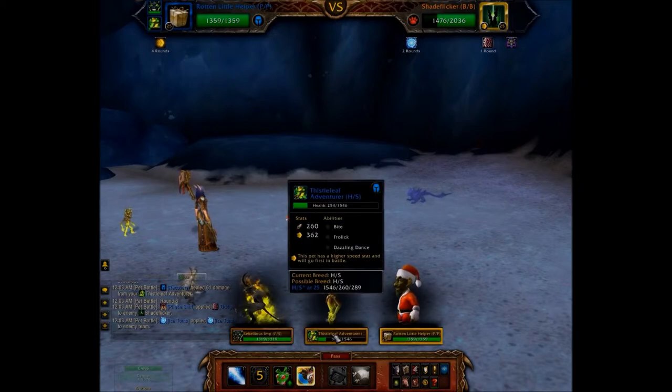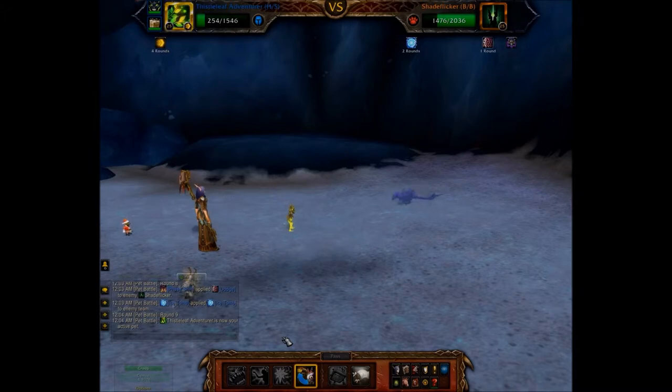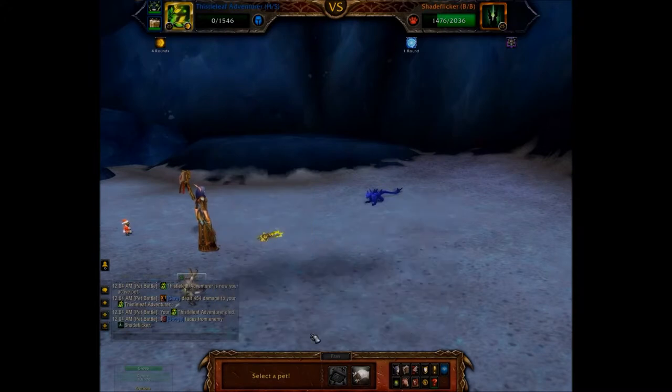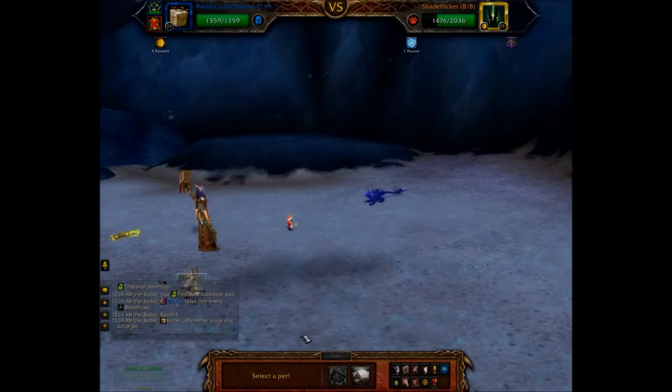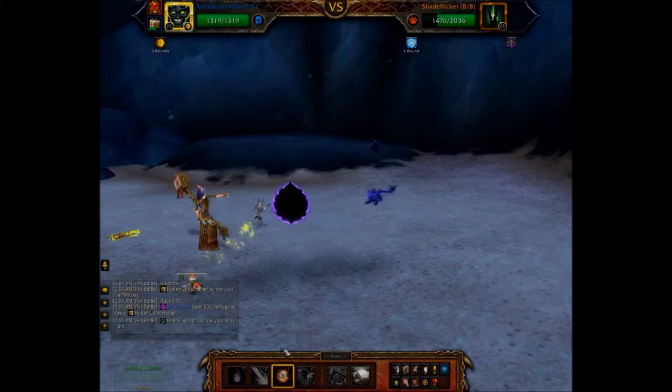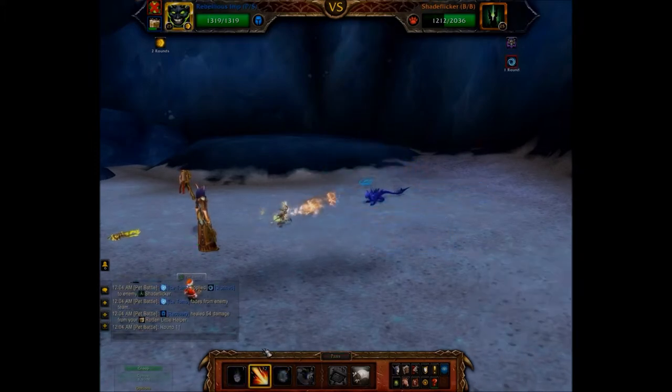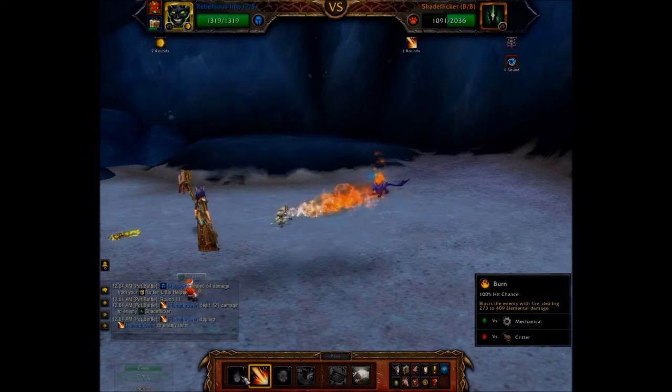Switch back to the Thistle Leaf, then switch back to the Rotten Little Helper — he will get stunned here. Once stunned, hit him with flamethrower and then burn.